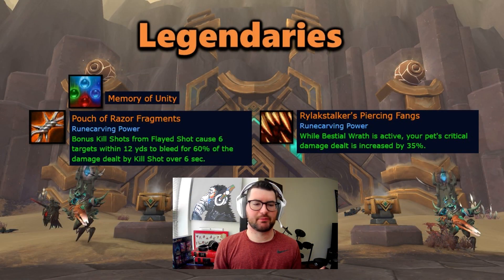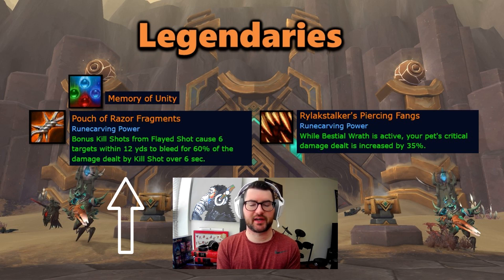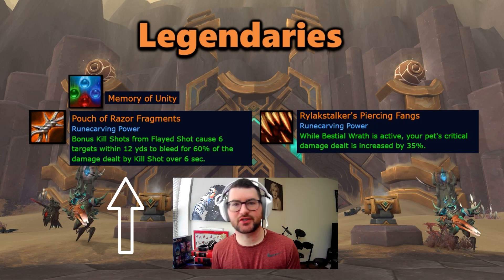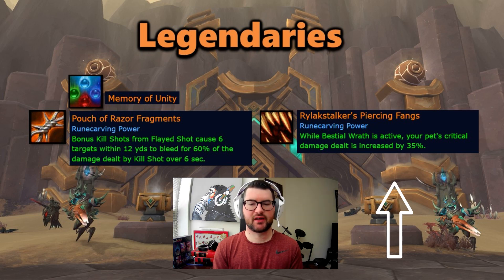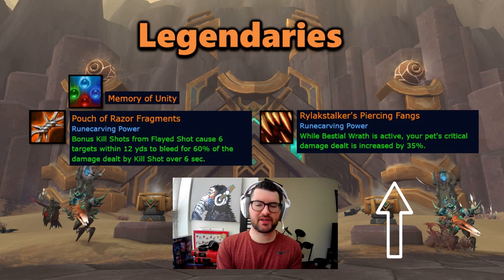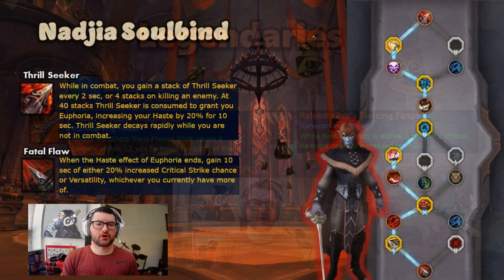For our legendaries, Memory of Unity gives us Pouch of the Razor Fragments: bonus Kill Shots call six targets within 12 yards to bleed for 60% of the damage dealt by Kill Shot over six seconds. For single target, every Kill Shot basically does an extra 60% damage as a DoT over time. Our secondary legendary is Rylestalker's Piercing Fangs — the same legendary you'd play with Night Fae — which increases your pet's critical damage dealt by 35% while Beastial Wrath is active.